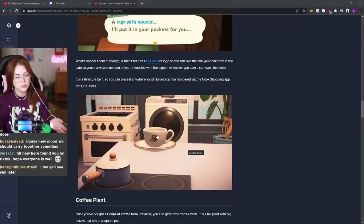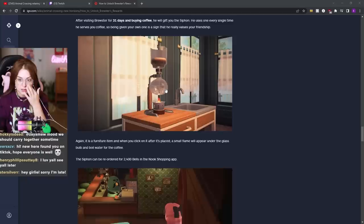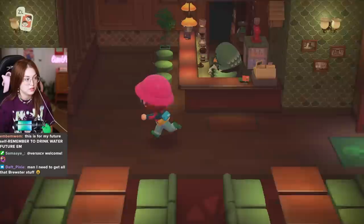One thing that really bugs me about the cup with saucer is that it has no liquid in it — if it had a little bit of coffee it would just make me happier. Coffee plant — love it, huge fan, so beautiful. The siphon I thought was really cool; I didn't know that people made coffee like this at all, seems a little advanced. And the pro coffee grinder — oh, we're gonna get that in a minute.